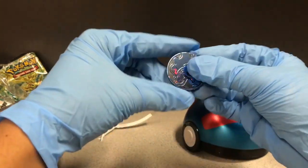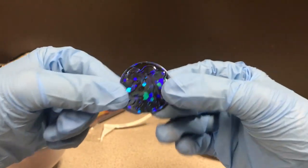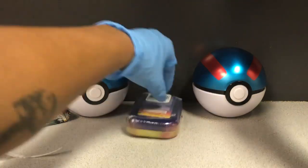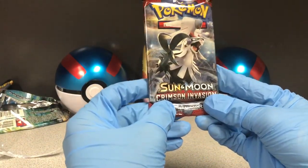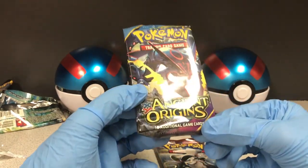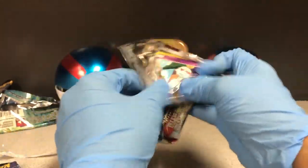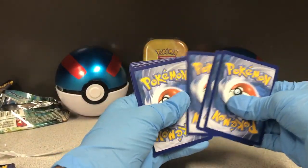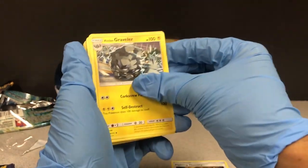Probably get the same packs, but here's the coin — I think that's Alolan Ninetales, pretty nice. Kind of looks like a penis. All right, so we got Sun and Moon Crimson Invasion. I think these Pokéballs are just ways for them to get rid of these packs that no one wants — X and Y Ancient Origins, Sun and Moon Burning Shadows. Let's get into it boys.